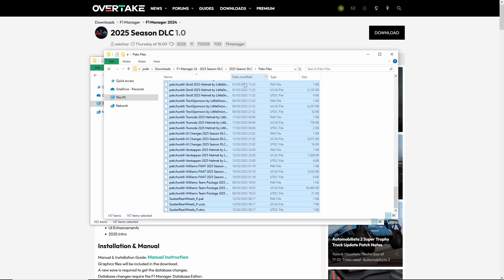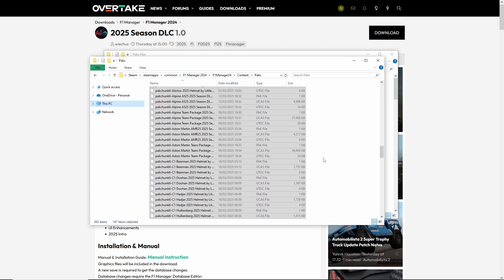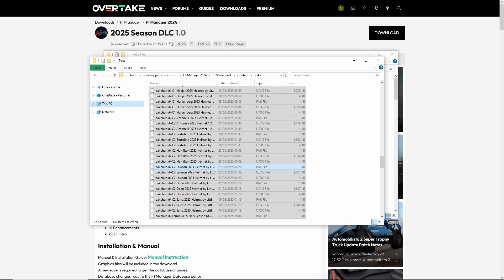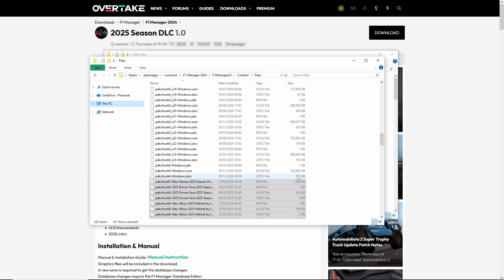We're basically going to copy the entire contents of this folder to the in-game location. As you can see here: Common, Steam Apps, Apple Manager, Content Packs — we're going to copy everything into the Pack folder. This is very straightforward and simple. And if you want to uninstall this later, you just delete these files. That is literally how you install pack mods for Apple Manager — incredibly simple and straightforward.